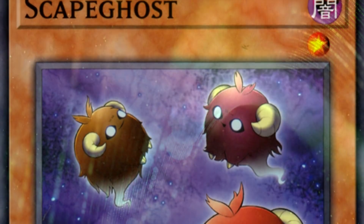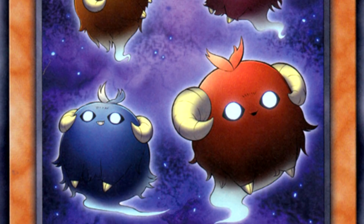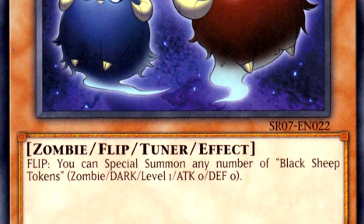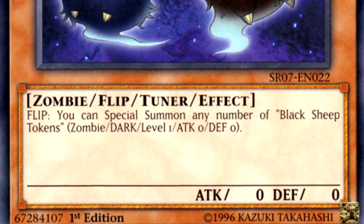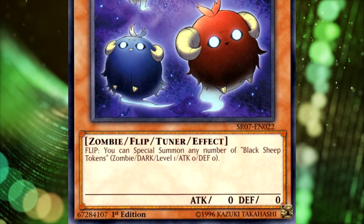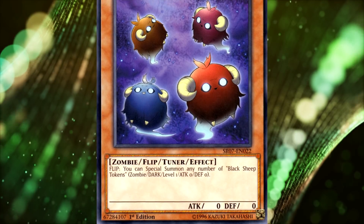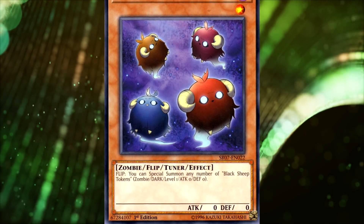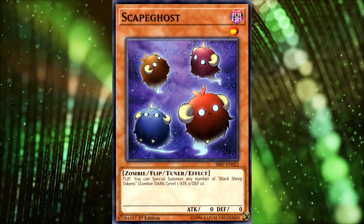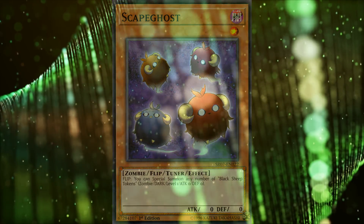For token-generating effects, I really think Scape Ghost will be in the Slifer deck. It is one of the better token-generating cards and puts a ton of tokens on the board. If your opponent runs over one or two of them, it doesn't really matter — you can still Tribute Summon Slifer on your next turn. A lot of God card fans like Scape Ghost. Personally I don't think it's the best in a competitive Egyptian God deck since it's a little slow, but it makes a lot of sense here.